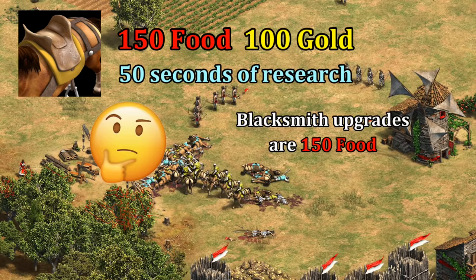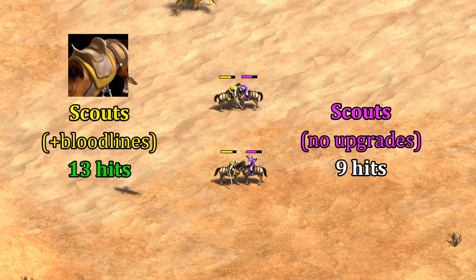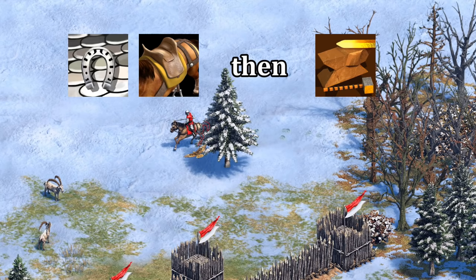Bloodlines isn't a perfect comparison since it costs 100 gold more than the blacksmith upgrades and puts you back almost two scouts to research it — assuming you otherwise would have been using that stable time to make more scouts. Just to give you a sense of how much of an impact bloodlines has though: it ends up letting them take one more hit than the armor upgrade, or four more hits than generic scouts. The cost is higher, but at least you're getting a bit more value out of it. Putting it together, the best order to get upgrades in a scout war would be armor or bloodlines before attack, ideally after clicking up to castle age.